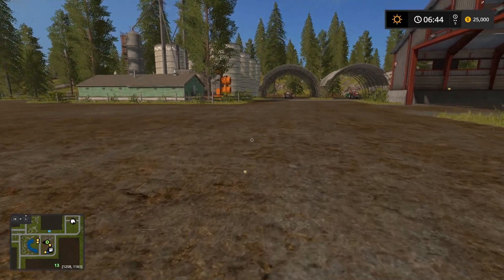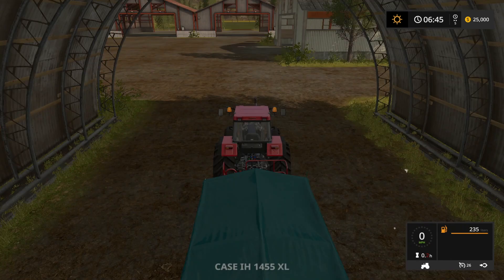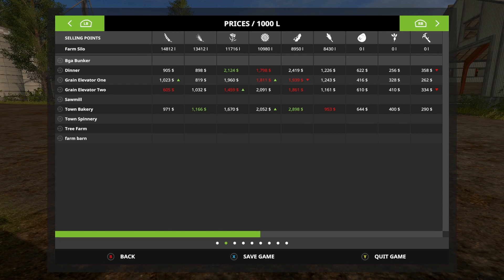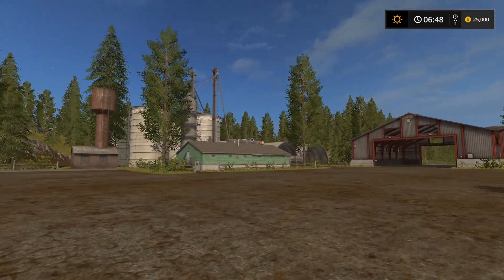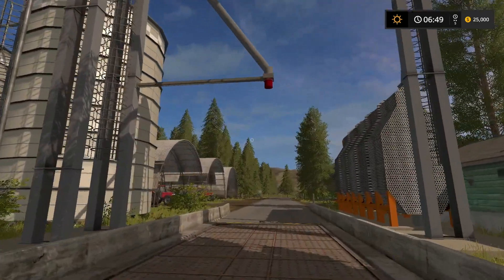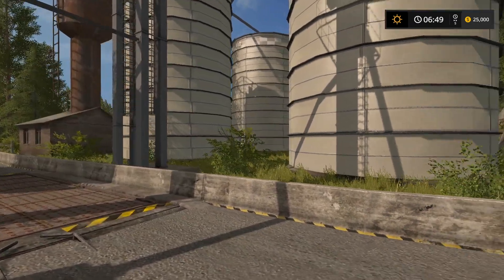So let's talk about a couple different things. First off, the silos. You get a pretty decent amount of stuff to start off with: 14,000 wheat, 13,000 barley, 11,000 canola, 10,000 sunflowers, 8,000 soybeans, 8,000 corn. This is easy mode though, so keep that in mind. Storage capacity is 100,000 liters. You are definitely going to need some silo extensions. You drop and get from the same place, so there's no extra area. I think that's pretty cool.